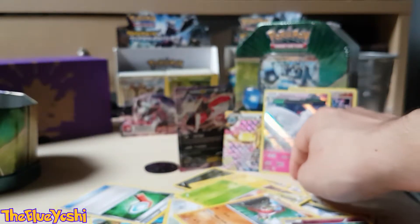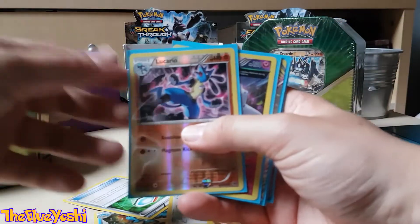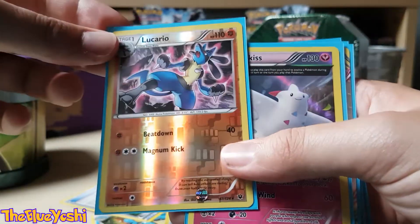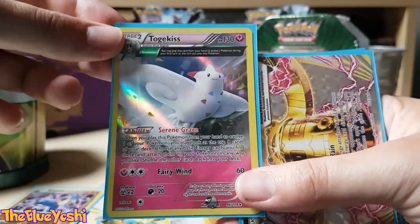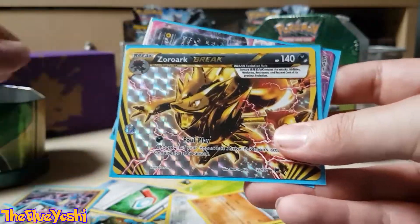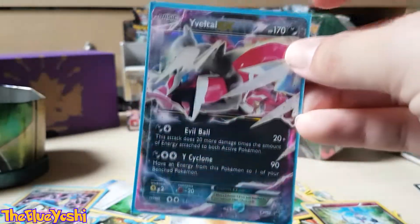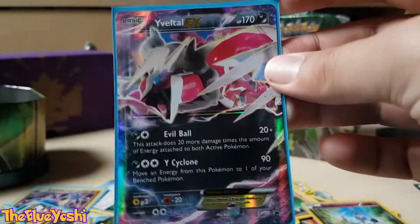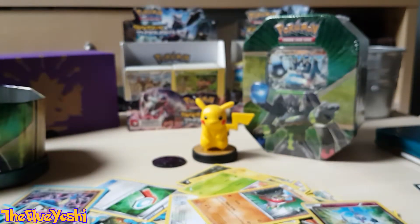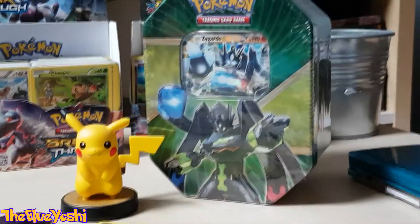I'm gonna pause the video and fill them in sleeves again. So from our second tin we have hello Lucario, the Togekiss, two breaks — the Bronzong Break, Zoro Rock Break — and our last card is the shiny Ivatoll promo EX card from the tin itself. Pretty cool, yeah! Thank you for watching — next time we're going to open this one over here. See ya!